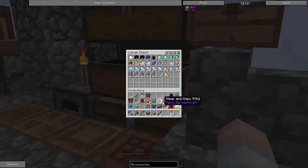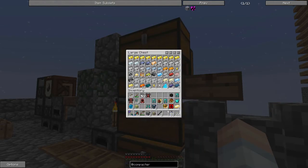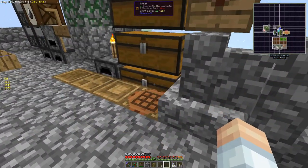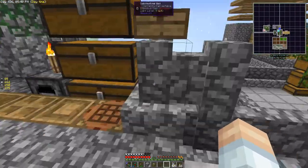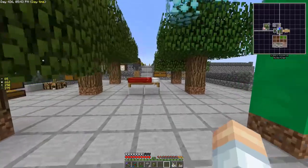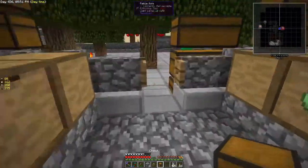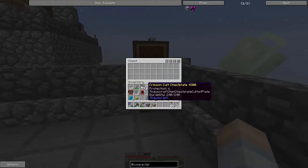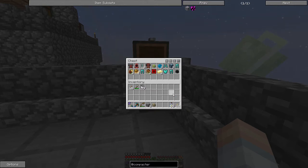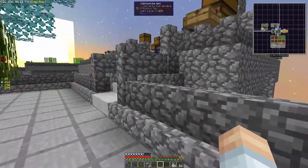We need to get rid of that bedrockium ingot immediately because it causes slowness. Let's go — goodbye! I got so much stuff to put away now. I'll just throw it all in a chest and take care of it off camera.